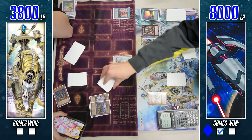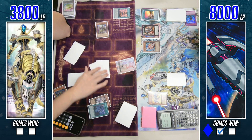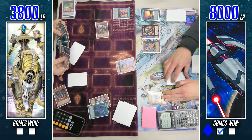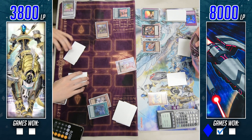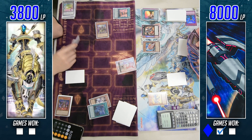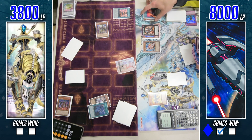He targets Magna Rocket Dragon but doesn't care if it gets boosted by 800 since it already attacked. Strategically waiting, on the next attack he chains Gizmecha Roachie to effectively block attacks from both Rocket Tracer Dragon and Time Thief Redoer. That 500 extra defense comes in clutch, keeping him out of harm's way at least for the time being.